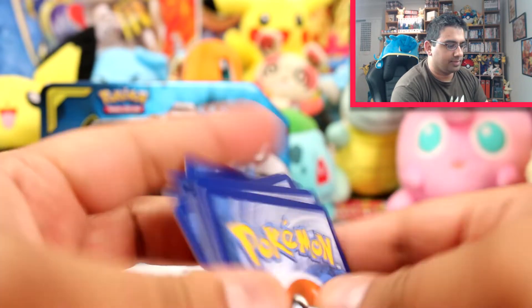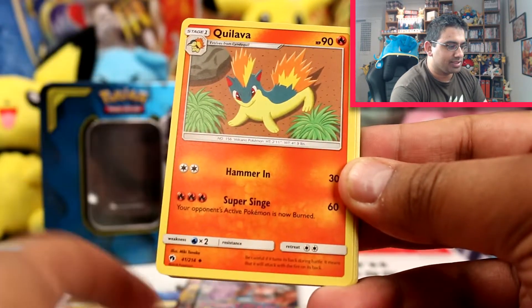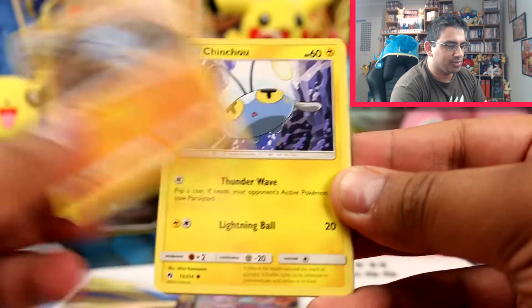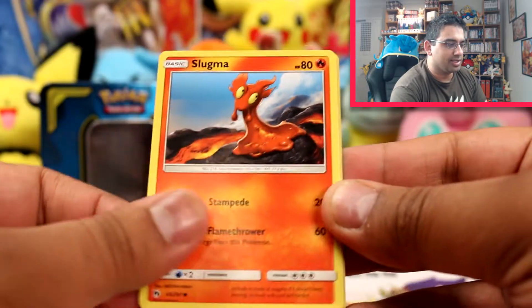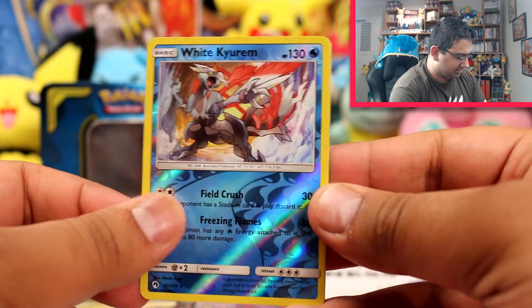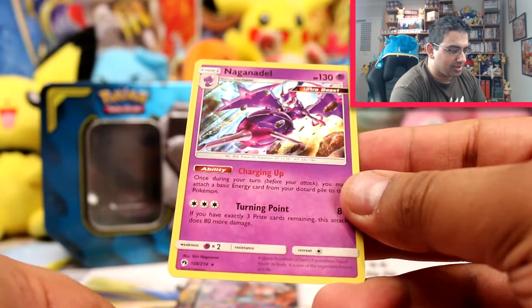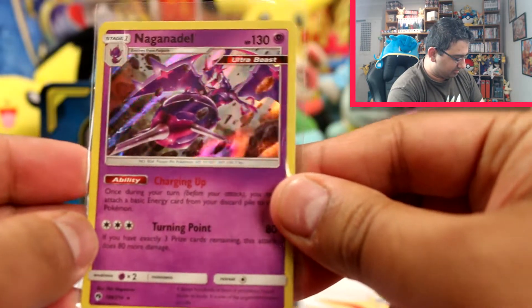Onto Lost Thunder. We have a Fairy Energy, Aether Foundation Employee, Quilava, Pupitar, Chinchou, Hoppip, Peck, Slugma, Popplio — oh, a White Kyurem rare reverse, that's very nice. Oh, a Naganadel, a rare holo! That's cool.